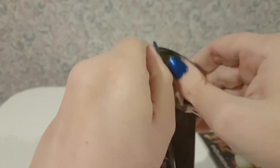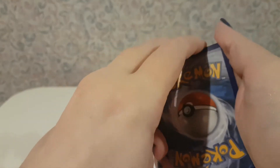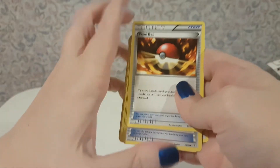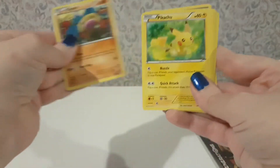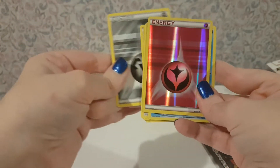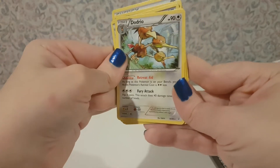So let's open these. Okay, so: Snubbull, Pokeball, Crushing Hammer, Diglett, Pikachu, Zubat, Steel Energy, a Holo, Fairy Energy, Frost Slash, and Dedria.